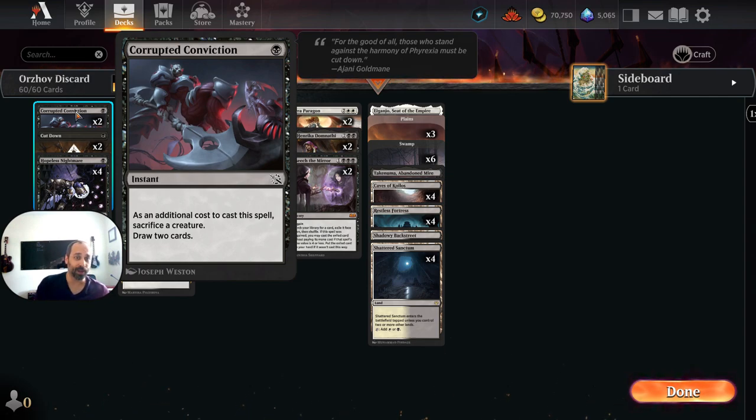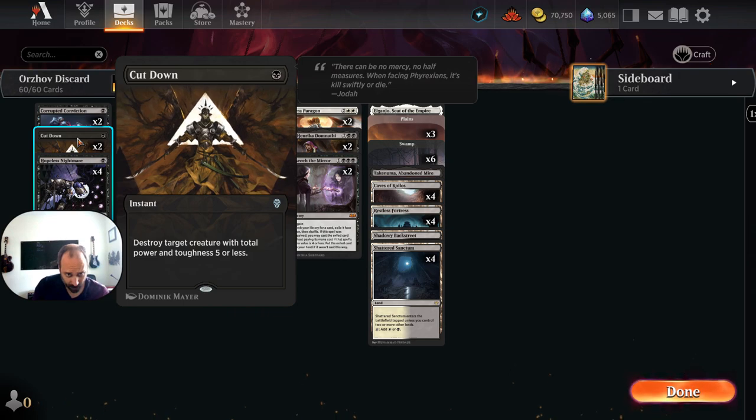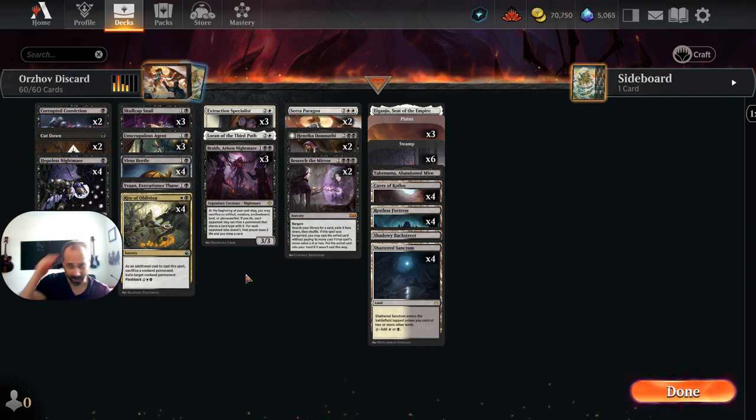We've got two copies of Cutdown just as a hedge against aggressive decks — there's a lot of early action in Standard right now, so it's protection against the aggressive decks we're likely to see.